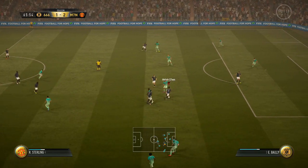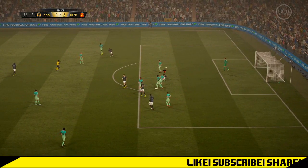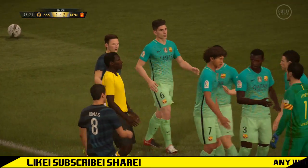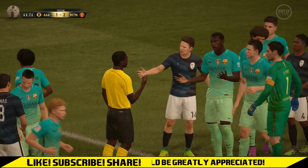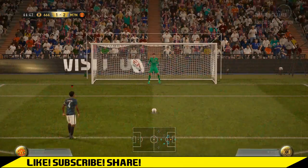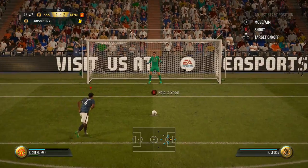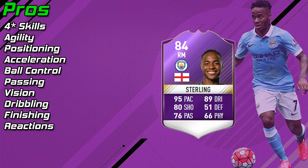Look at the team I came up against — that's probably like 1.4 million coins worth — but I did beat that team 4-1, and Sterling got a goal in that game. His crossing was pretty poor, though I did get a couple of cross assists that didn't register on the card — maybe the defender got a slight touch before the header. Having someone like Jonas up front is a very good idea with this card. His ball control was exceptional.